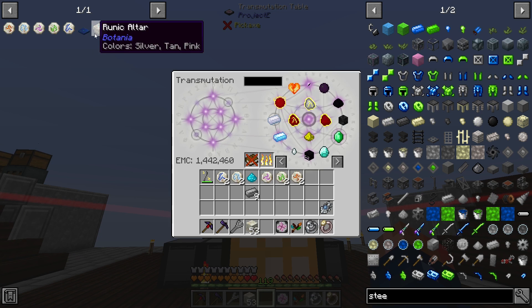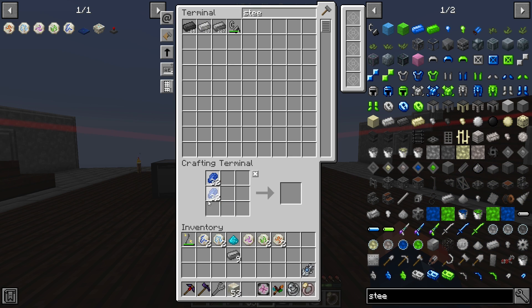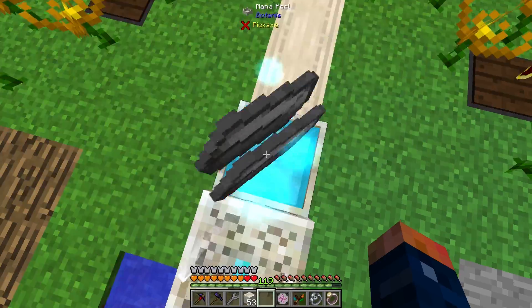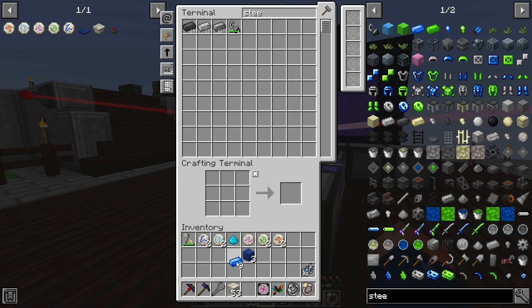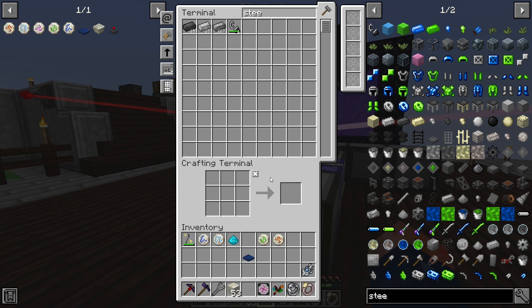So I'm gonna go ahead and link these back here just to make sure everything has power again and our terminal and stuff stays on. We have all of our runes now, which means we should be able to make ourselves an agglomeration plate, provided that we have nine more steel. We're also gonna need some Lapis — three blocks of Lapis. We're just gonna convert the steel over into a block. The agglomeration plate is really, really nice.